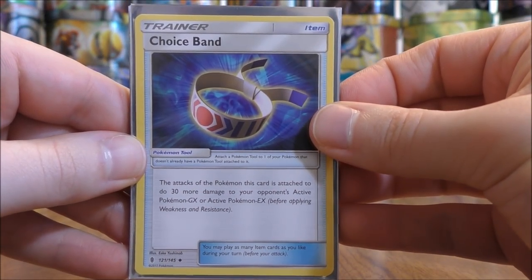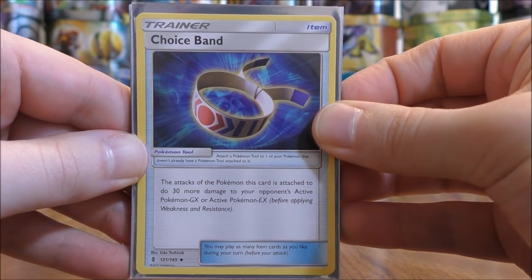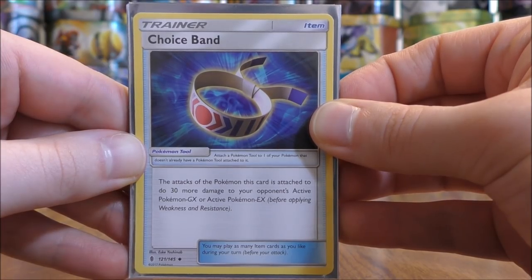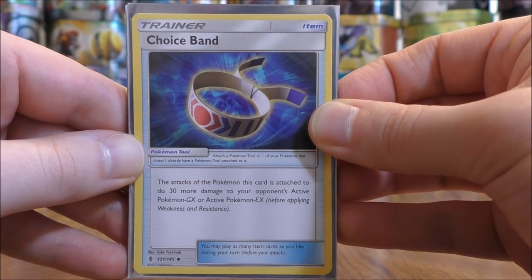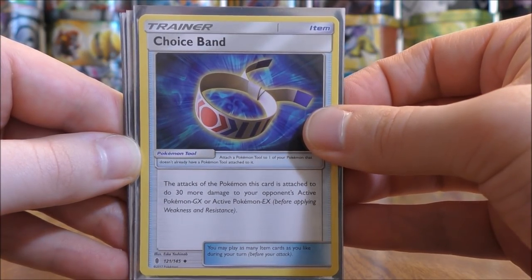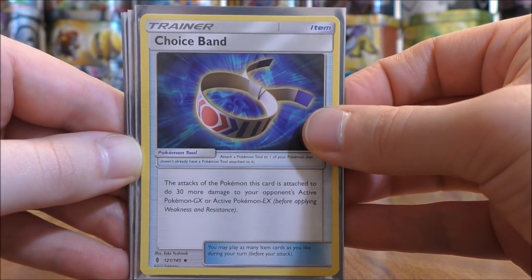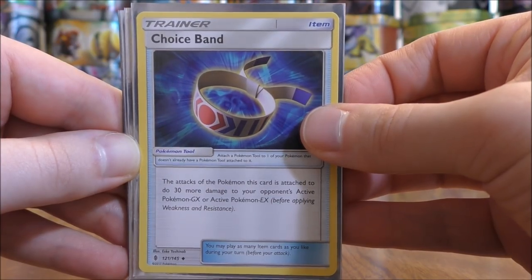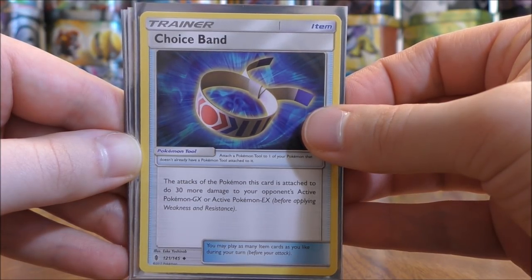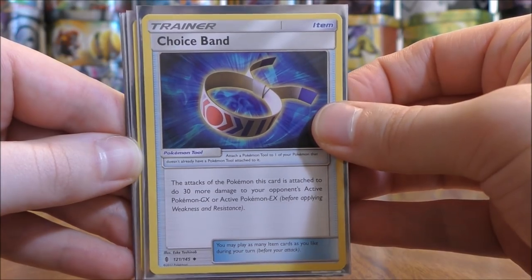First item card is Choice Band from Guardians Rising — I have two. You attach it to a Pokémon and it does 30 more damage to your opponent's GX or EX active Pokémon. This makes a big difference: Knuckle Impact on Buzzwole GX does 160 damage base. Add the Choice Band for 190, a Strong Energy for 210, and Regirock on the bench for 220 — enough to knock out high-HP cards like a Gardevoir GX that has 230 HP.